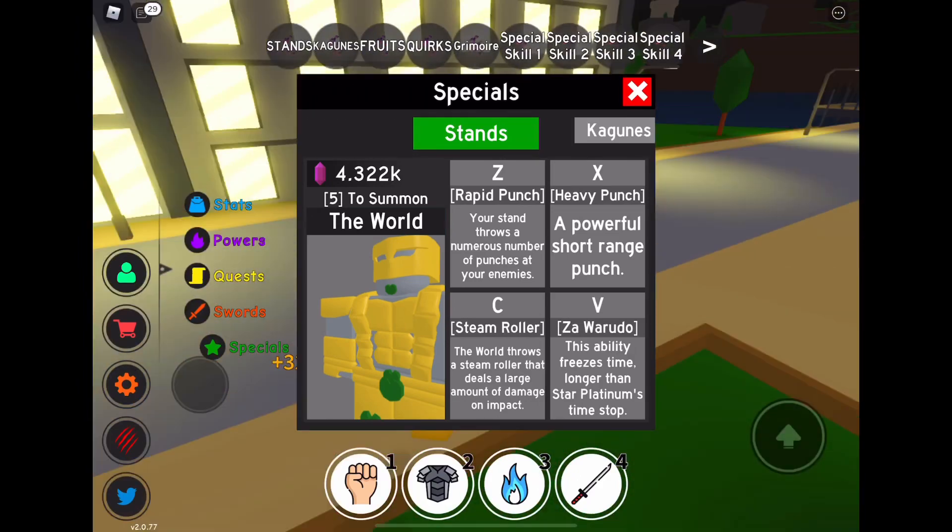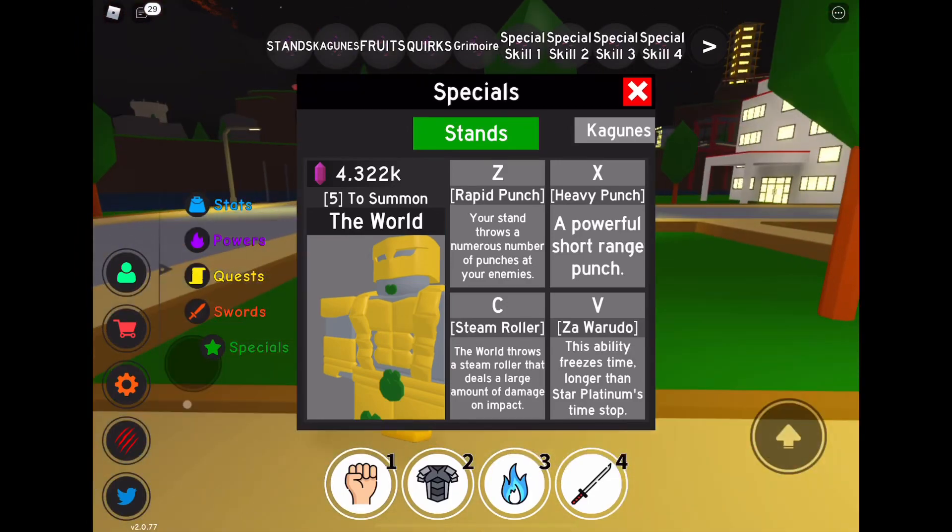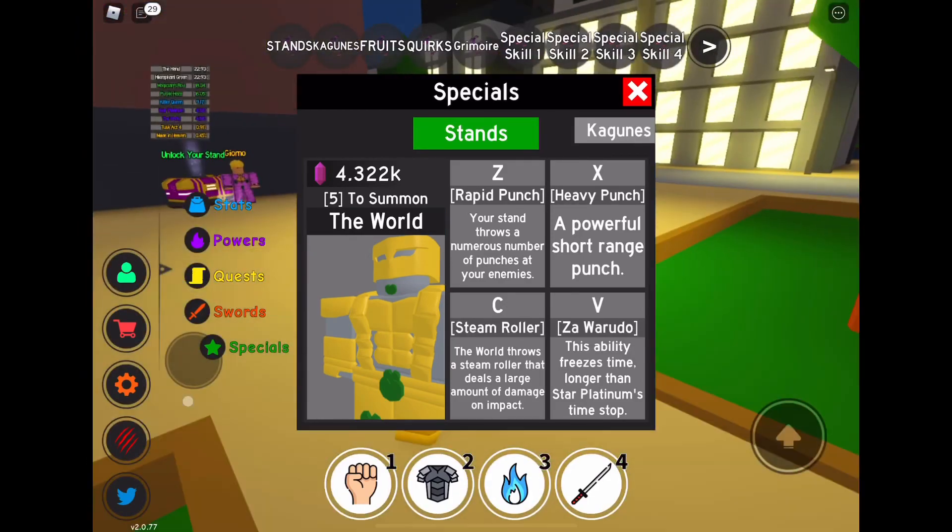Special skill C is Steamroller — it's a little JoJo reference. The World throws a steamroller that deals a large amount of damage on impact.